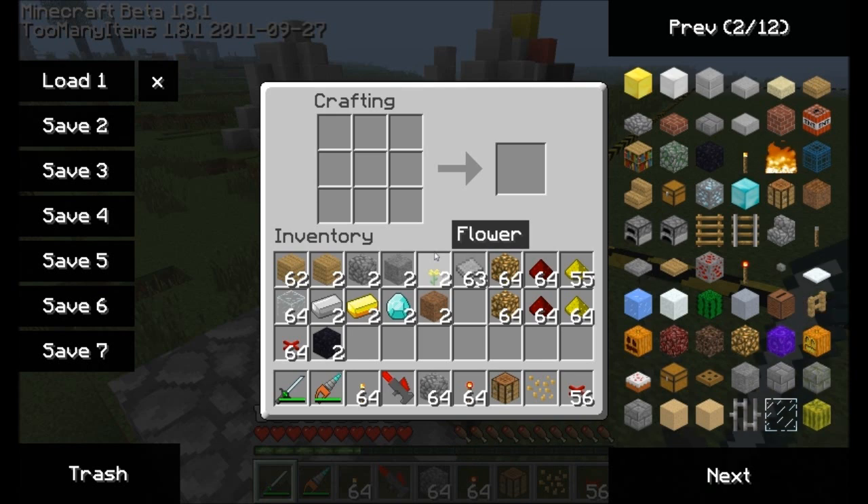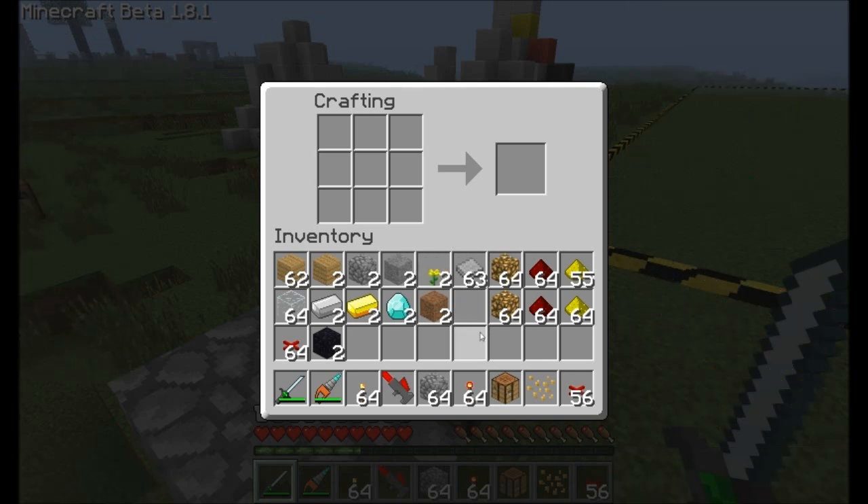Let's open up our crafting table here and show the many different types of pipes that BuildCraft has to offer. First off, you should know that there are three separate items that can be transported through pipes. First off, you have just standard items — that represents any item in the game: dirt, flour, stone wafer if you have Red Power 2 installed, glowstone. Any item in the game can be transmitted through an item pipe.